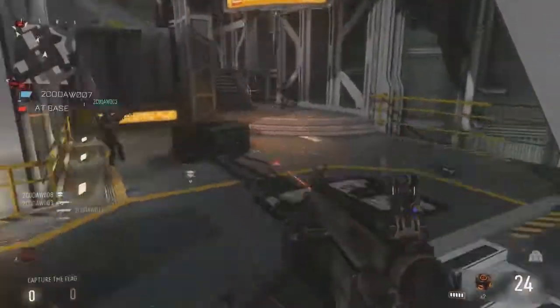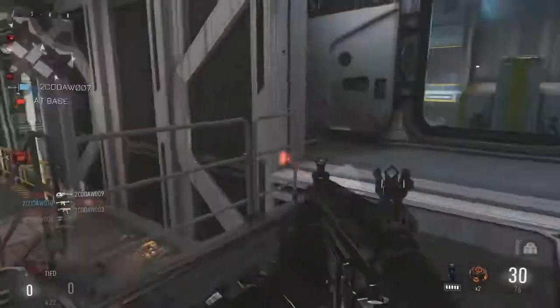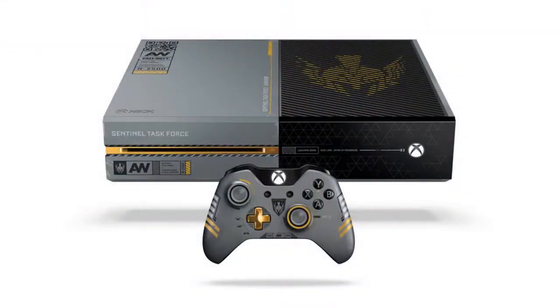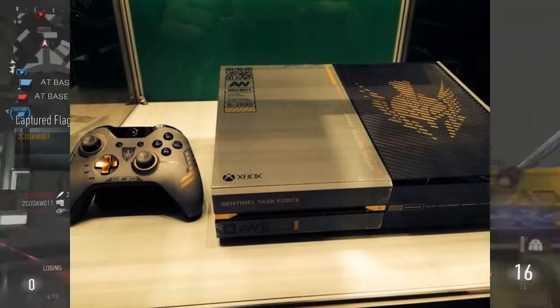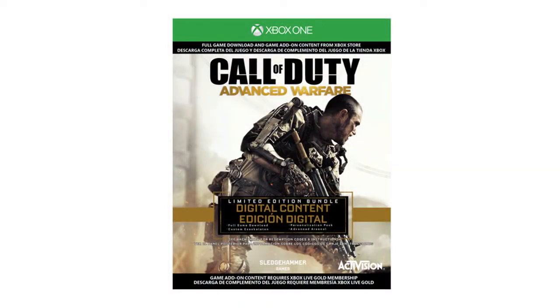The next thing is the Advanced Warfare Xbox One bundle with a one terabyte hard drive coming in November. It looks like a pretty badass Xbox — the controller looks awesome. I'll have a picture of the console itself and the bundle, and it also comes with the Day Zero Edition.